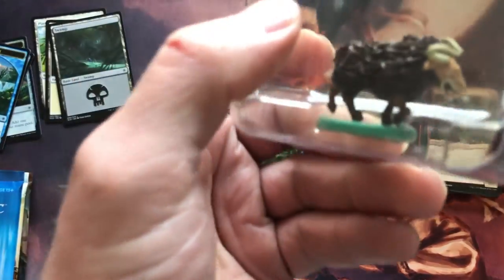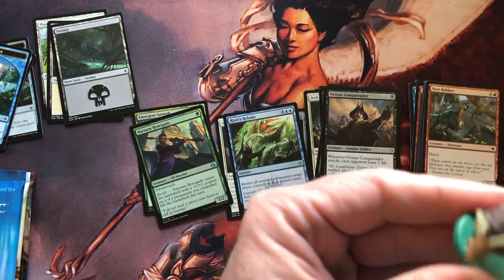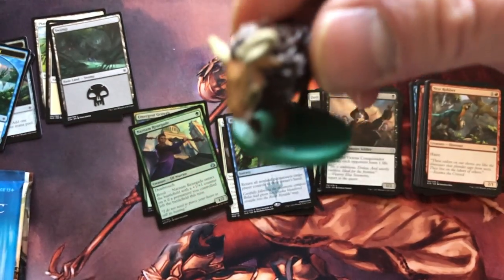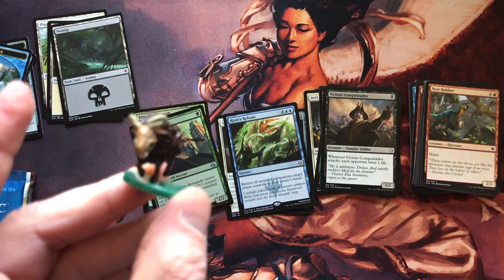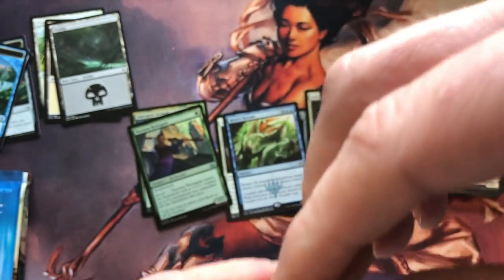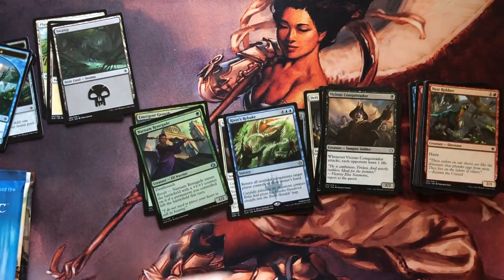What is this — what did we get with this token? These things — it is a Beast! I don't know if you can read that. Focus, buddy — look at that face. Focus. These things, I've already had a few break on me. Wish they were glued a little bit better, but what can you do. Little beastie.